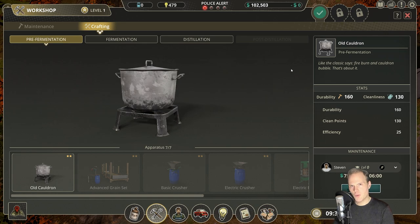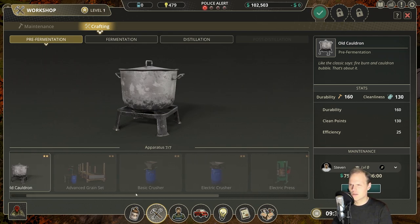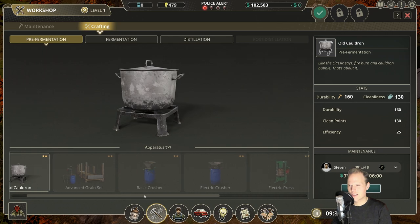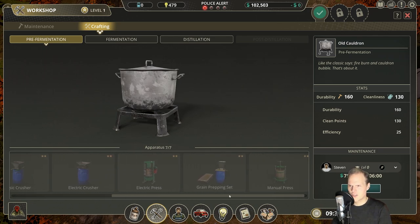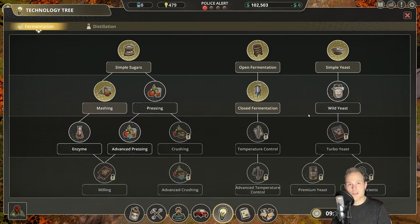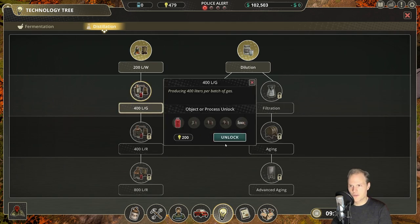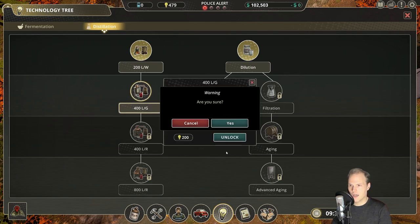The question is, do we actually want to start by upgrading our workshop? That costs us 6k, which is a lot. There's also an advanced grain set. Grains are something completely different, of course — grain prepping set. There are a lot of interesting things there. That reminds me we need to take a look into the technology tree. For distillation, do we want to craft some of the big stuff? Let's unlock that.